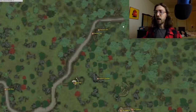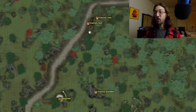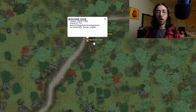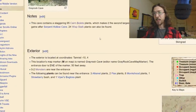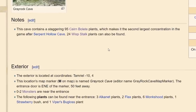One cave I've already selected is the simply named Grey Rock Cave. It lies right along a road, near some ancient ruins and a fort, and it actually has two entrances — Grey Rock Cave 1 and 2, and Grey Rock Shambles, which I'm pretty sure is part of the same one. That takes us to a very Wikipedia-style webpage for this cave specifically, with a special note that it contains 95 Cairn Bolet plants, making it the second largest concentration in the game after Serpent Hollow Cave!